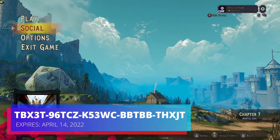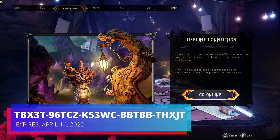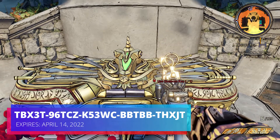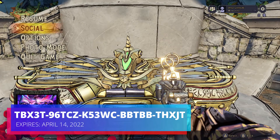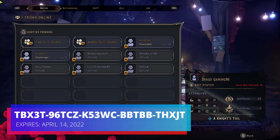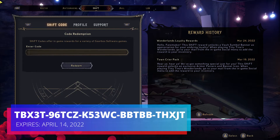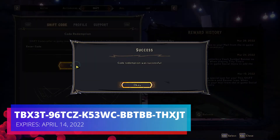The first way you can do it is get into the main menu screen, hit Social, then go straight over to Shift, put the code in, and you get a skeleton key. The other way is in-game: hit Social, go all the way over to Shift, type in your code, and hit Redeem.